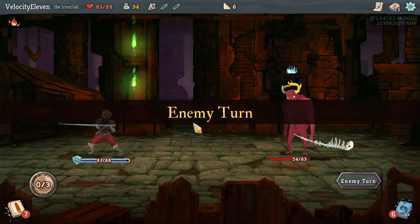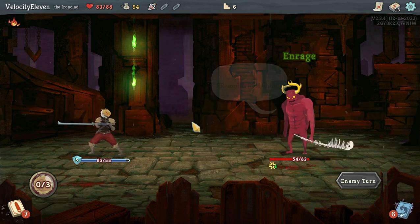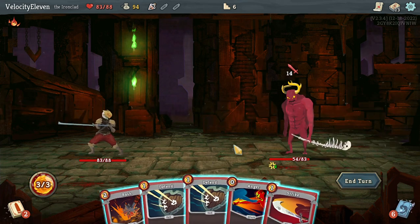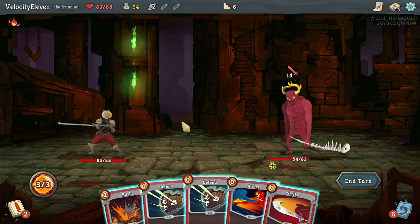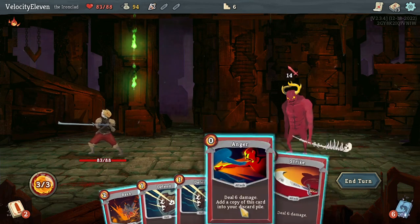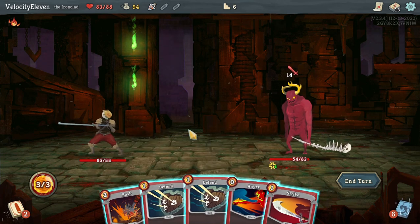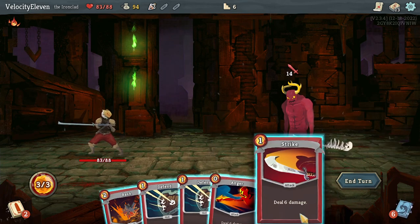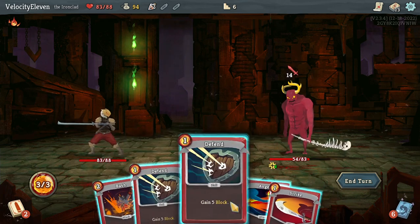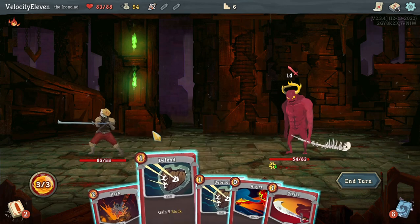Whenever you play a skill, gain two strength. A skill - and these defend cards are skills. Should I just not use defends then? Gain 12 block, whenever you are attacked this turn deal four damage back. If I use defend, that powers the enemy up - that's the only thing. But Clash is okay because it's going to die anyway.